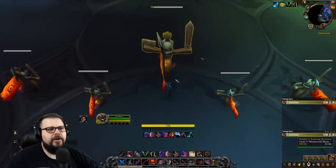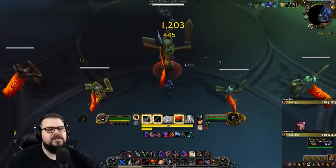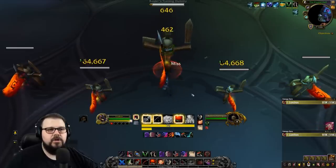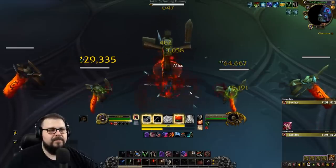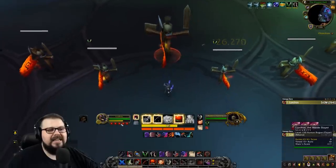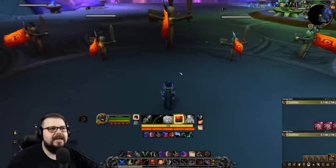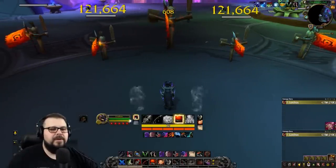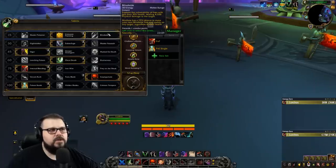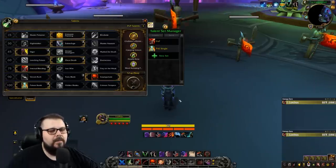For AOE you'll be using Fan of Knives, which applies Deadly Poison to all targets. Every target you critically strike with it generates an extra combo point, so with high crit you can get a lot of combo points very quickly. Fan of Knives, Mutilate, and Garrote are your three main combo point generators. Blindside, if you pick it, generates one, and Toxic Blade also generates a combo point.